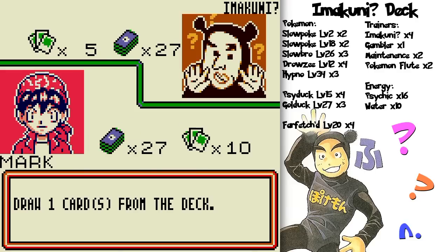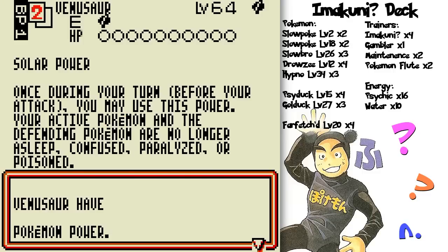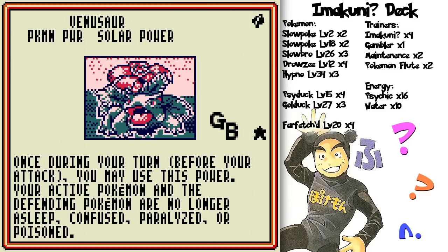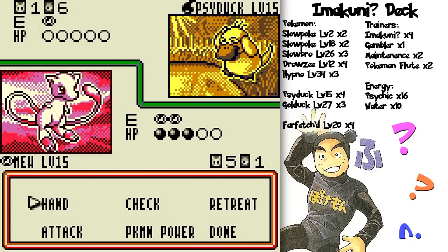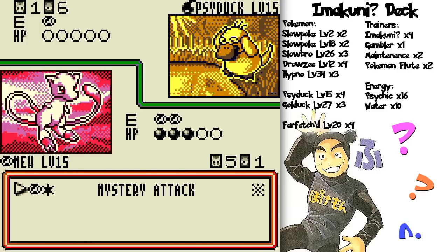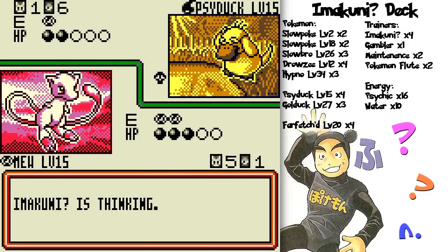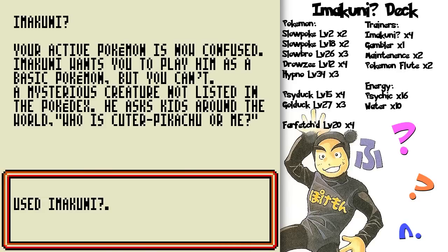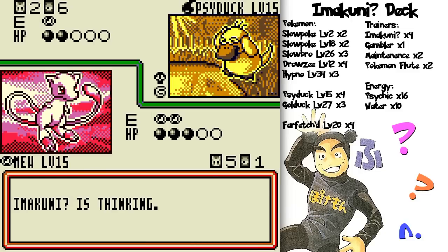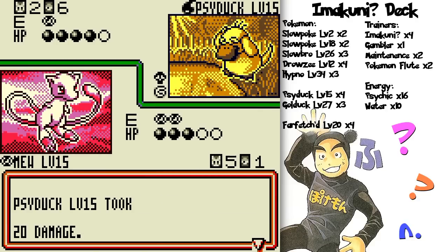Maybe I should move those damage counters off of Mew just in case. I can Pokemon Breeder up Bulbasaur! Yes — once during your turn, you can use it to heal both your active Pokemon and defending Pokemon. So in theory I could actually start attacking with Mew and then using Venusaur to heal it, just to show you its power for kicks. So let's Leech Seed and — oh I forgot to move the damage counters off of Mew. Well that's fine, I don't really have the space on the bench anyway. He might destroy himself unexpectedly. Anyway, I won!